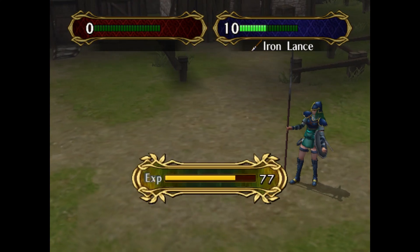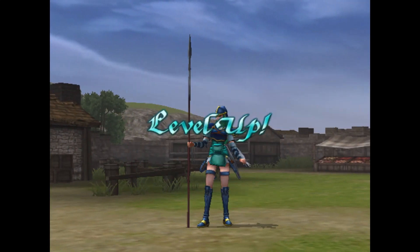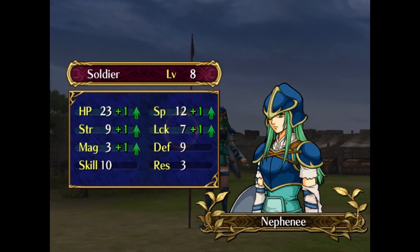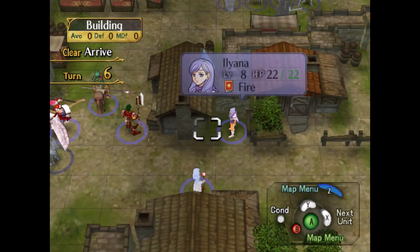I guess that's a... I want to stay on the team. HP, strength, magic, speed, luck. You have proven yourself enough, Nephany. Thanks for getting such a good level up.